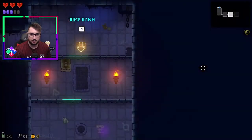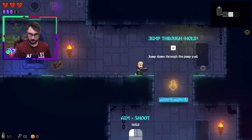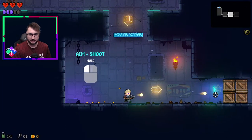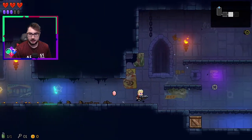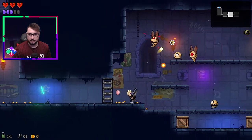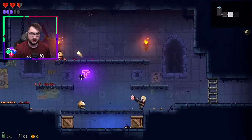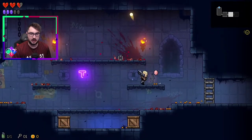Jump, hold longer, S to jump down, hold to go through, aim, shoot. Simple enough. And I have played on normal in non-experimental branch through all of the final bosses, so I do have a good understanding of the game.